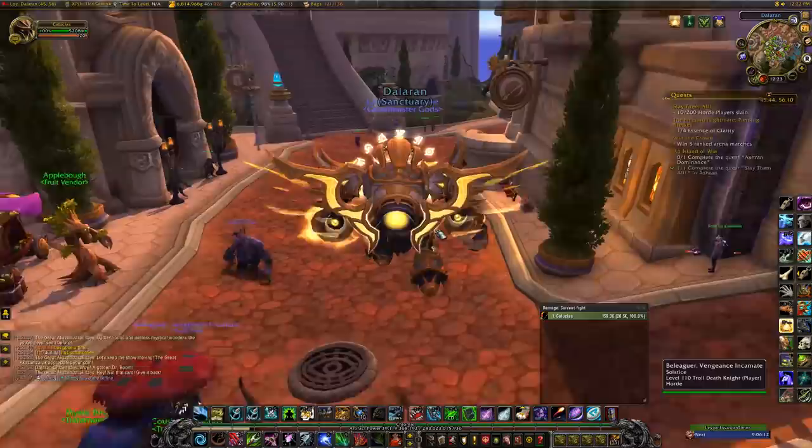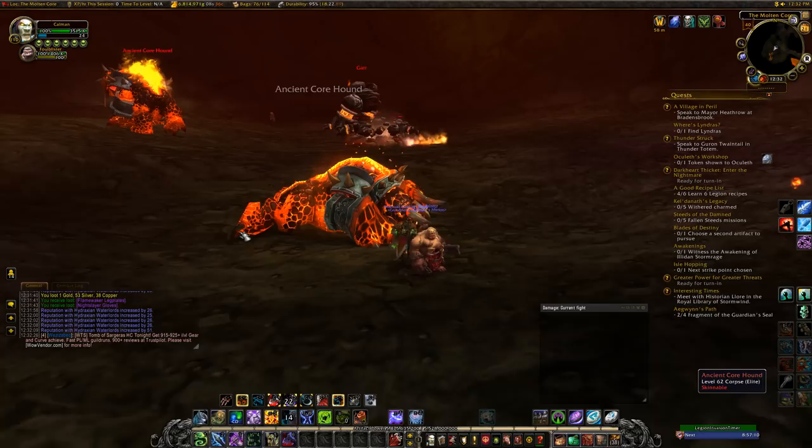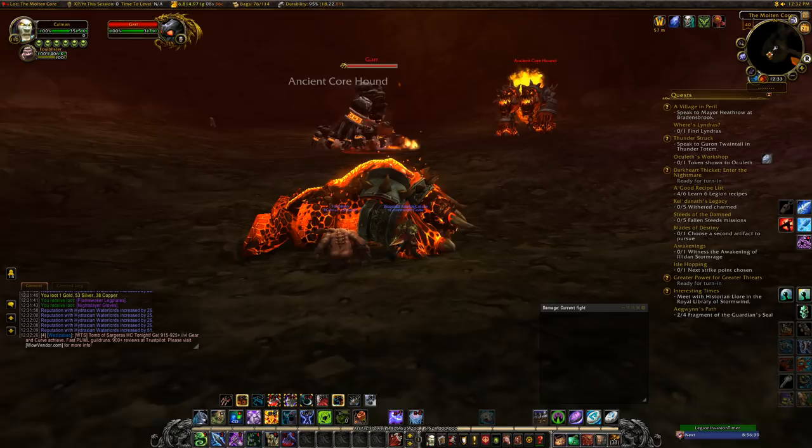So I'm going to go around to all of the raids and show you where to get these legendaries. First up for vanilla raids — there are actually two in Molten Core. The first is Thunderfury, Blessed Blade of the Windseeker, where you have to get one part from two different bosses. Garr is one of the bosses and he has a four percent chance to drop a legendary piece needed to make Thunderfury.